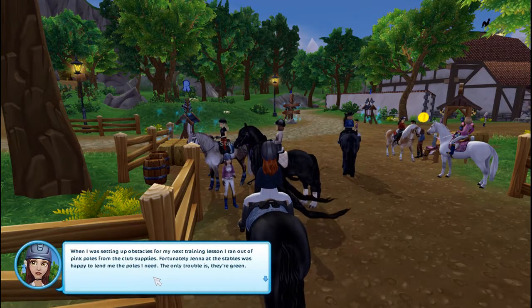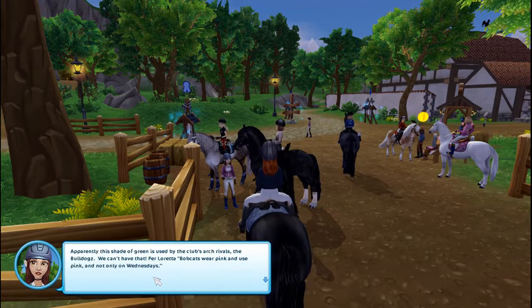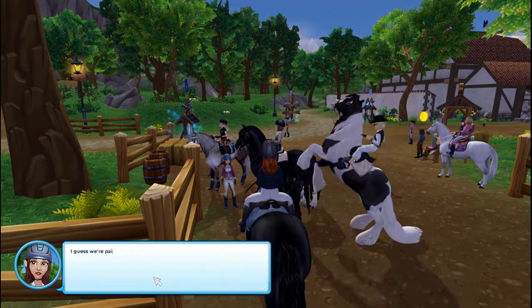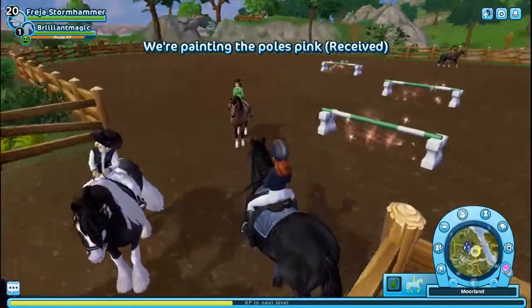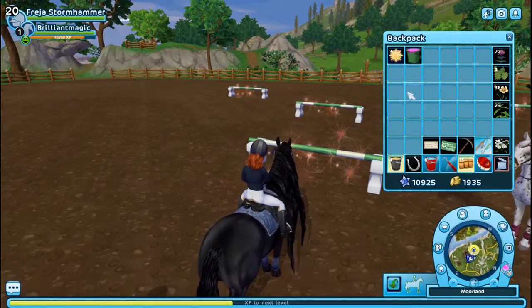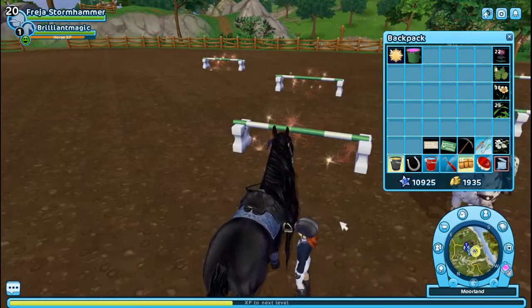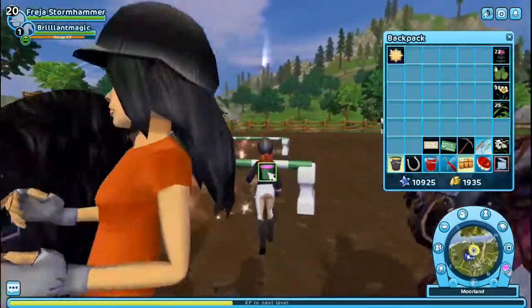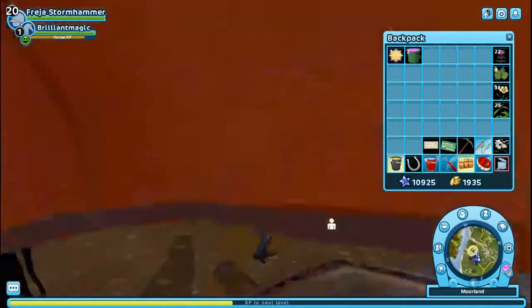Let's do obstacles next. Apparently the shade of green on the poles is used by the club rivals, the Bulldogs — we can't have that! So we are going to repaint these poles. Can we do that on horseback? Nope, we can't — dismount. Paint, paint, paint. We can't have these looking like Bulldogs.